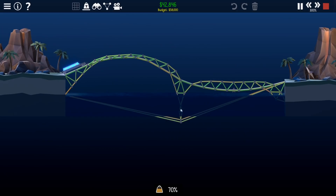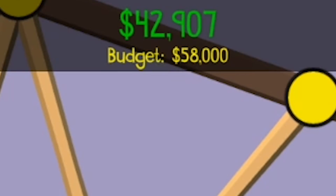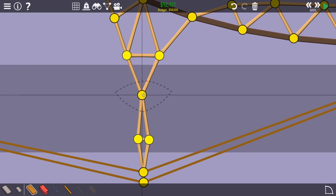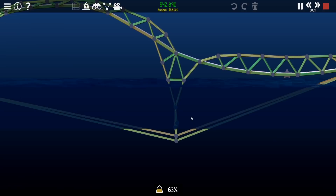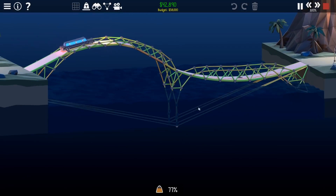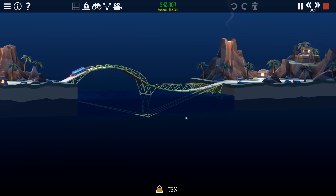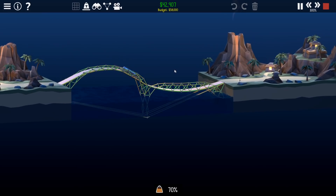Is there a cheaper way of doing the middle? So 42,907. That's more expensive. So we can do that sort of thing — whether that will help, not entirely sure. Seems to be okay. Nope. Let's go back. I think maybe we'll just leave it like that to be honest. I think that's as far as we're going to get.